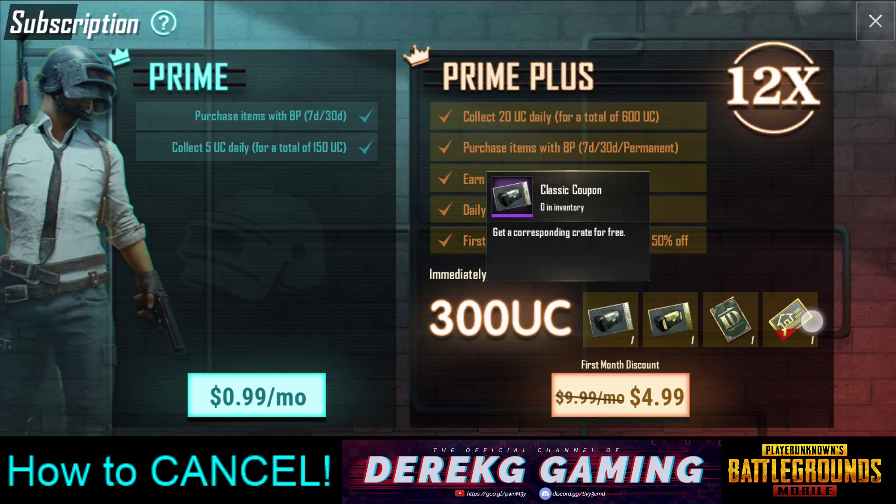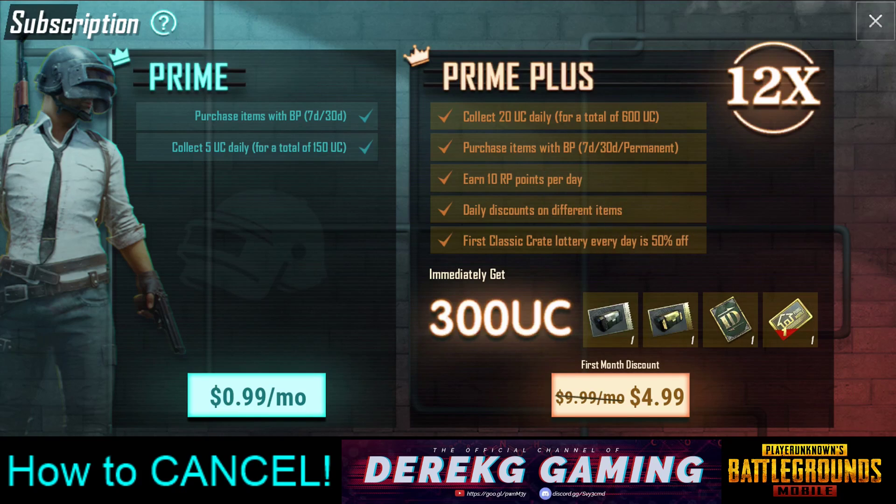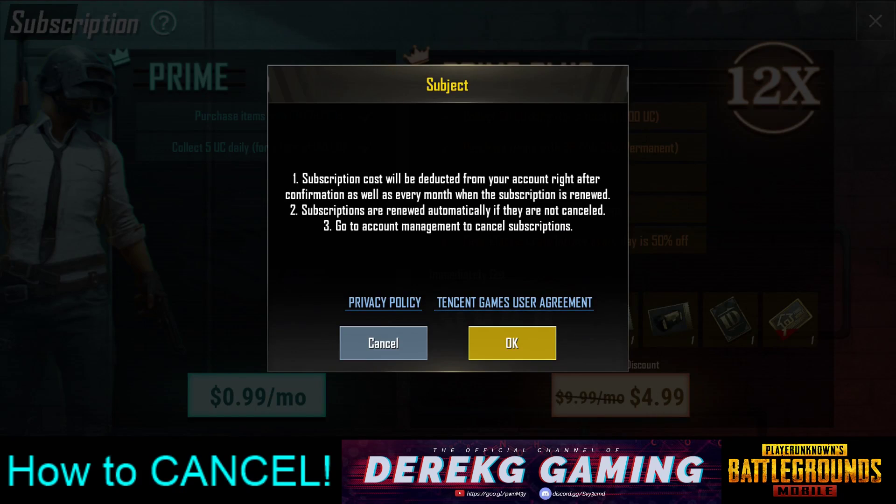So what we're going to do is purchase Prime Plus. This gives me 300 UC, some other cool rewards — we get a coupon, rename card, advanced room card, and you can earn and collect some UC every day. We talked about that yesterday, depending on where you are in the world. So it's $4.99 for the first month. I'm going to go ahead and enter my account information and then I'll be back with you guys. As you can see, you click on $4.99 and a subscription cost will be deducted right away. It lasts for 30 days. Even if you cancel, subscriptions are renewed automatically — go to account management to cancel subscriptions. So let's go ahead and get this Prime Plus membership purchased.